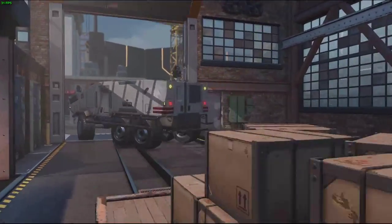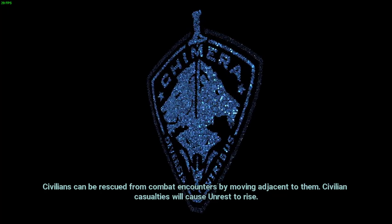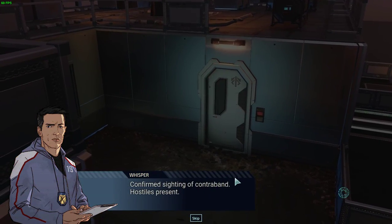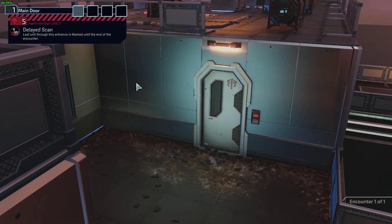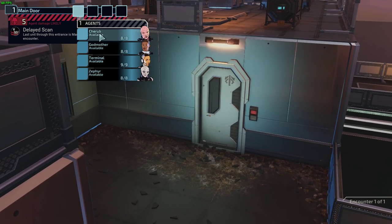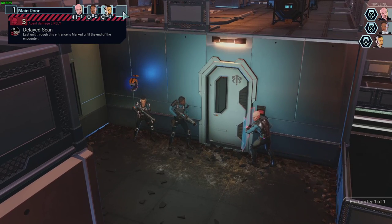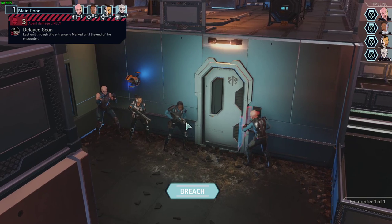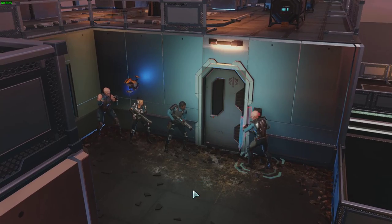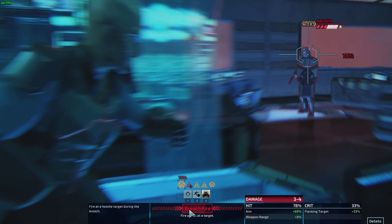Let's end this video on a good mission - hopefully. Here's the thing with XCOM, you never know when it's gonna be a bad mission - things can go south very fast. Time to breach! Ooh, agent damage likely. Last unit through this entrance is marked until end of encounter. I'm gonna make Cherub go first, then Godmother, then Terminal, then Zephyr since she can move after breach immediately. 53, 58, 57, 56, 78.